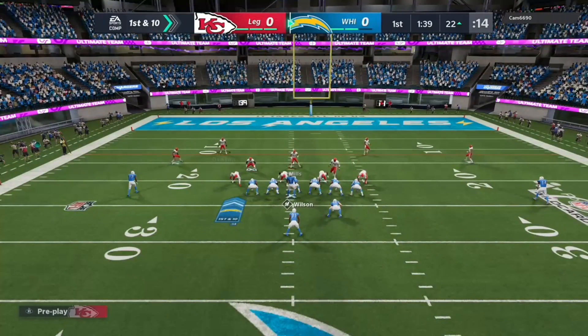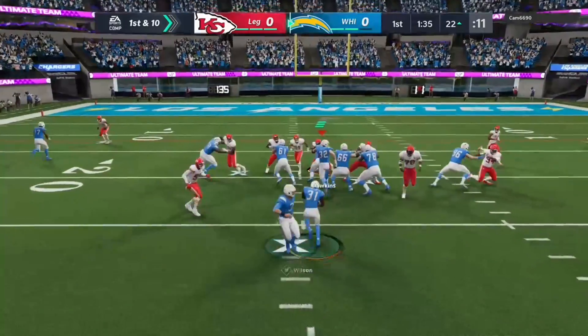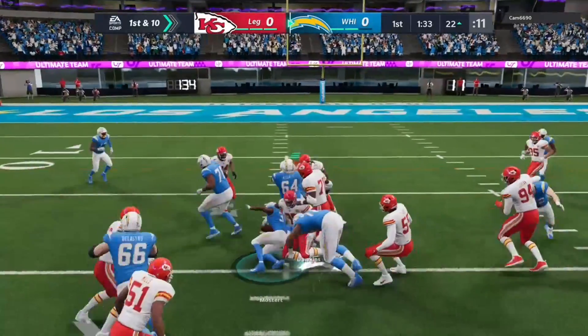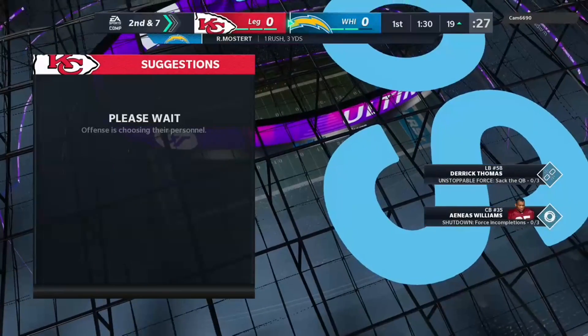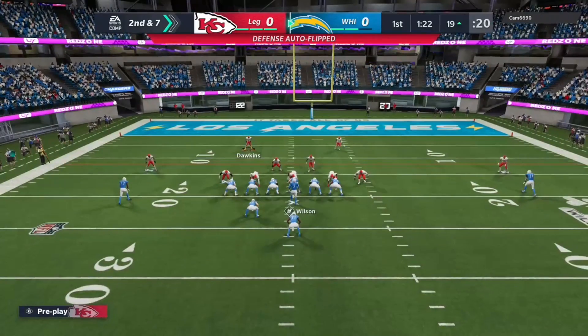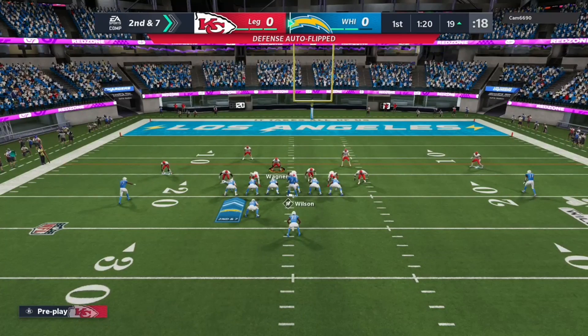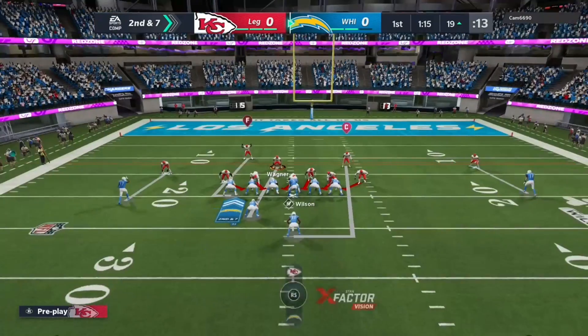He's slinging it, and oftentimes when you talk about slinging it you're thinking about a guy throwing it all over the yard, not necessarily accurately. In this case though, he's honing in on his targets and he's delivering. The opening script, however they drew it up for this first drive, going to plan so far. A three-yard pickup brings up second and seven at the Chiefs' 19-yard line.